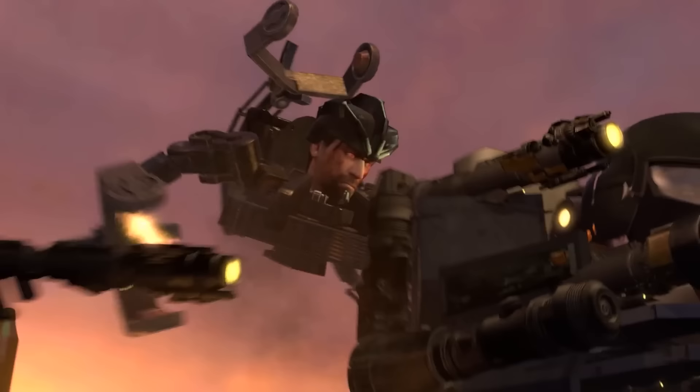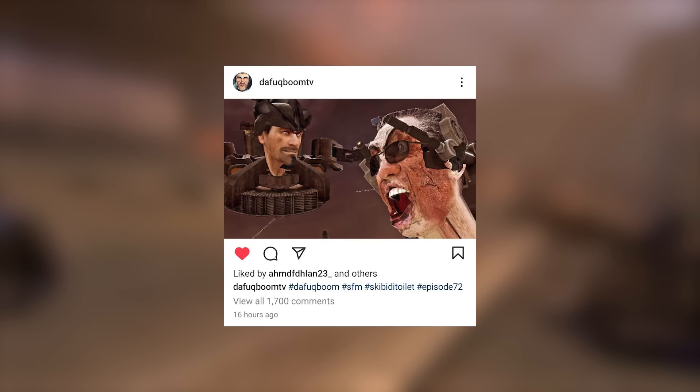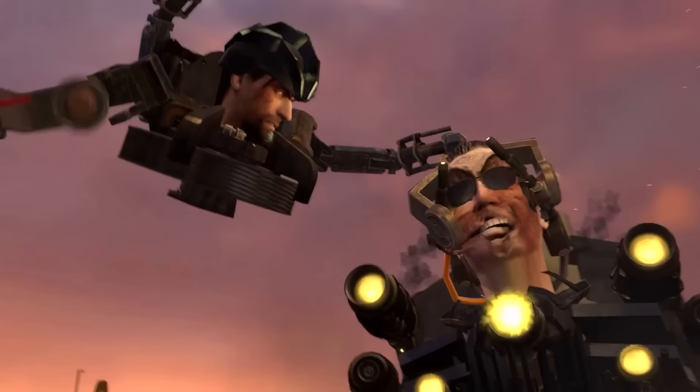Then something more intimidating for G-Man occurs — Astro Toilet somehow manages to throw off the helmet from his head and replicate the exact same scene from episode 60, which was also spoiled by Boom in his Instagram post. It looks like Astro is about to make the same intentions from that episode come true and drill G-Man's skull to bits, but Jimmy isn't in the mood for that. So he opens his mouth and releases a powerful hysterical sound wave so strong that it's not only able to push Astro back, but also affects Mecha cameraman's protective lens, as we saw intermissions on the POV's screen.